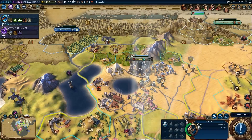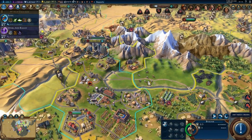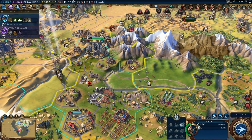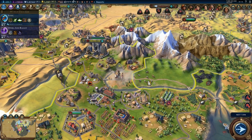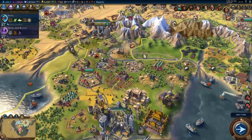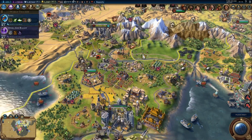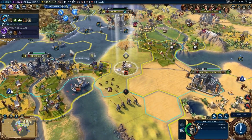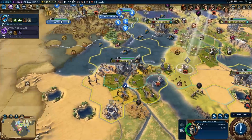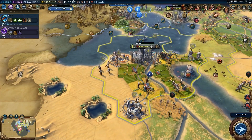Where else can I use this unit? There are already sheep improvements here. Let's head to that square and build a farm or something similar. Moving on to the next turn — this unit needs orders, so I'll move them to a position where I can build a fortress, similar to what I've built in the south.